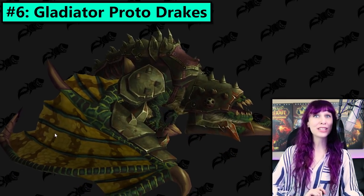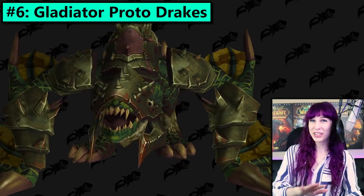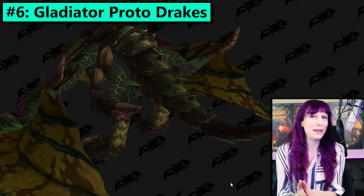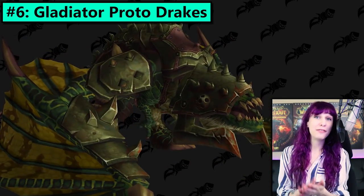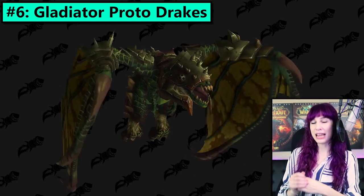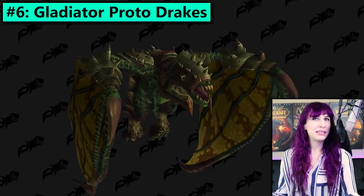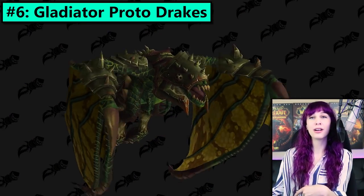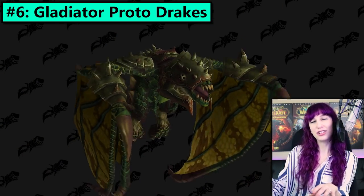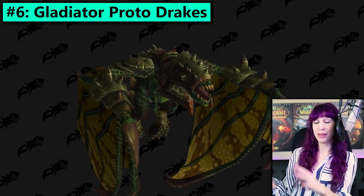Number six! The Gladiator's Proto-Drakes. Got a couple of different colours for hopefully a couple of different seasons of PvP. They are all teeth and no eyes — once again we have the PvP mounts with armour that completely covers their eyes. And to be fair, all aggression and no vision is basically how I PvP. When I first saw the name I was surprised to hear they were doing Proto-Drakes again, but looking at it, I think it's a distinct enough change from the existing Proto-Drakes that they're not re-using too much. It's a cool new mount that's gonna be very desirable.